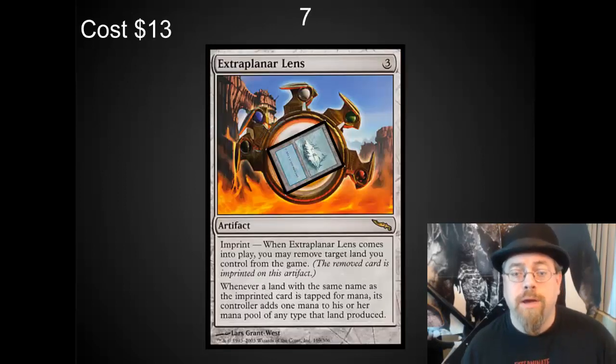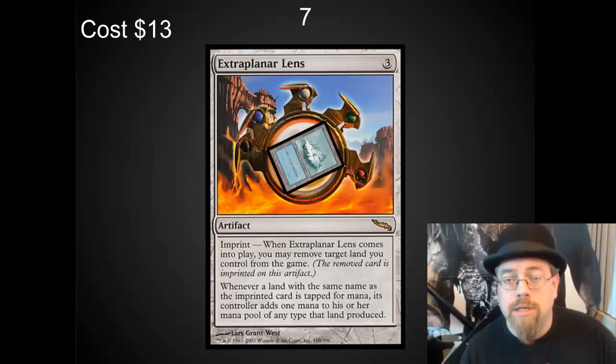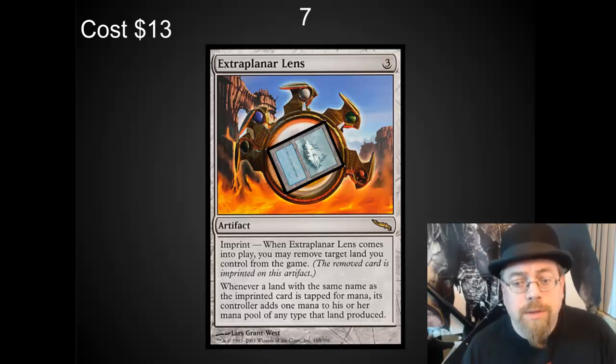In the number 7 spot, I've got Extraplanar Lens. This is really on here because several people mentioned it over at Magic the Gathering. I like the card — it's a little bit fragile. If you want to be really spiky with it and not share the love around to the other players who are using those single or dual colored decks, you can always use Snow-Covered Lands. Doesn't make friends, but it is definitely extremely strong.